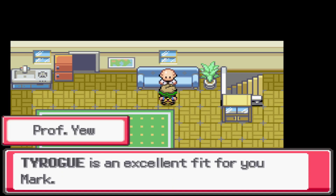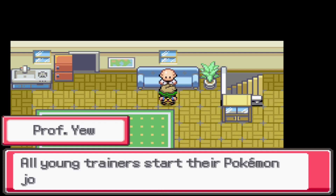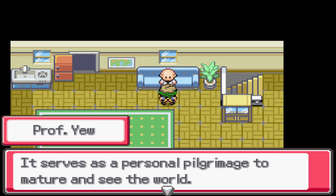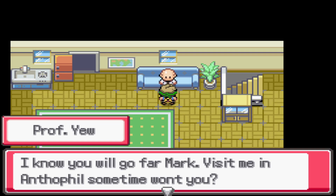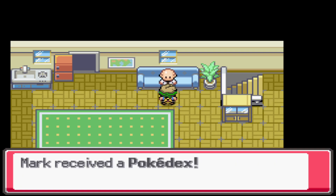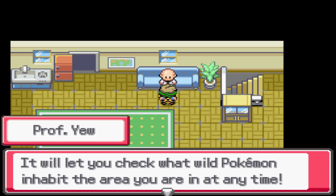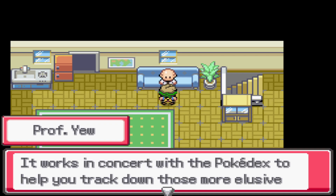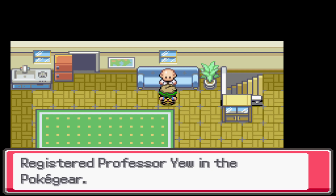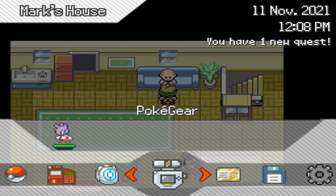The professor congratulates the choice of Tyrogue and presents the backstory of trainers starting journeys at age 10. We receive a Pokedex from mom and the professor, plus a Pokegear to stay in touch. The Pokegear shows wild Pokemon in the current area and works with the Pokedex to help track elusive Pokemon. A new quest is discovered — check the quest log for details.